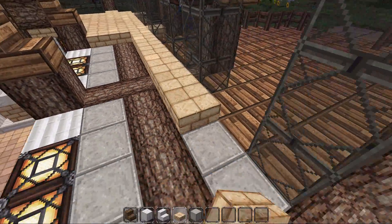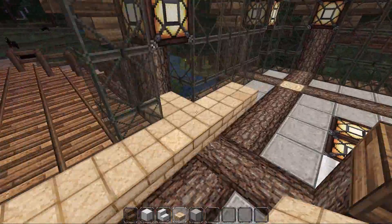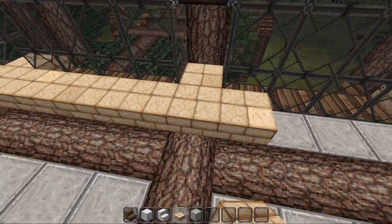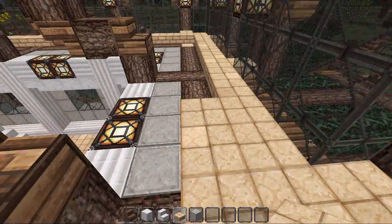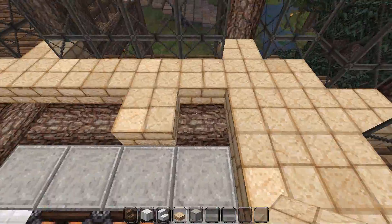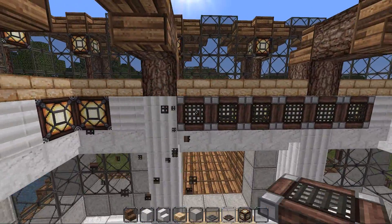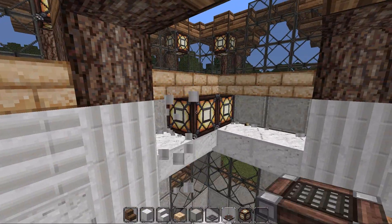We're just doing the half slabs on top — we finished the stairs. I was going to do a basketball court today, but I felt like that's not really that substantial when it comes to the build. It's a cool side project, but I kind of wanted to build something that was going to take me about 45 minutes instead of 25, because I need good content. So I'm trying to decide if I want to do trapdoors all the way around this block or just on the glowstone — I'm feeling just on the glowstone because it doesn't look that good otherwise.